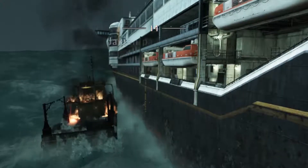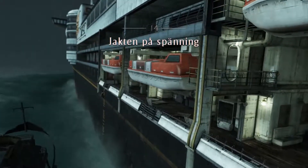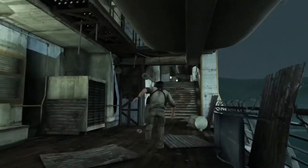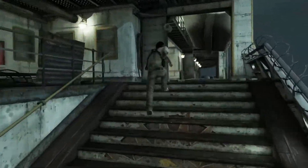Hello and welcome to Wolfman Gaming. This is my Uncharted 3 crushing difficulty walkthrough and this is chapter 14, also known as Cruisin' for a Bruisin'. That is the dumbest Uncharted chapter title ever.